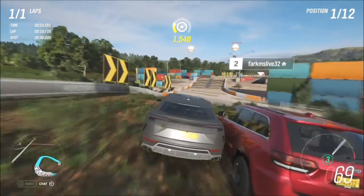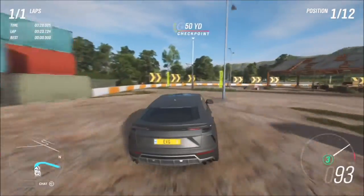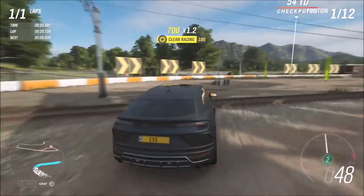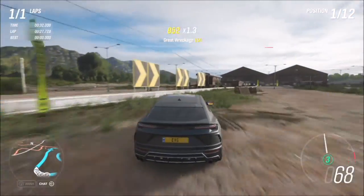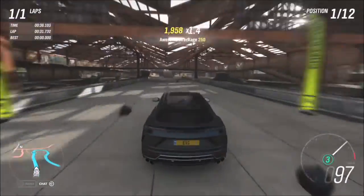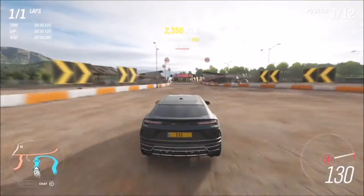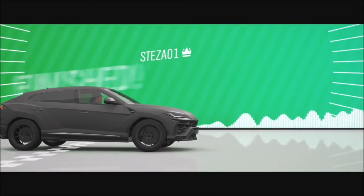Just make sure you win and that you're in a Sports Utility Hero vehicle. You can do the same race three times or win three separate cross country circuit events — just make sure they are circuit races. One lap does count, just set up a blueprint and you should fly through it within a few minutes.